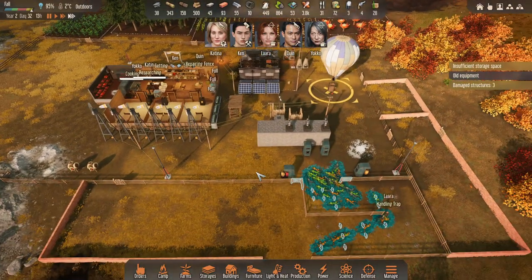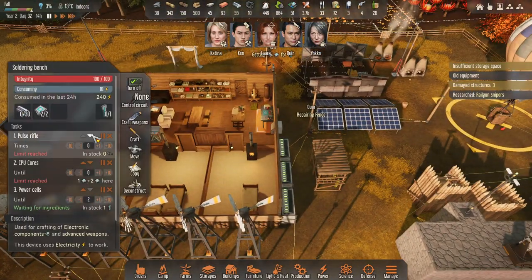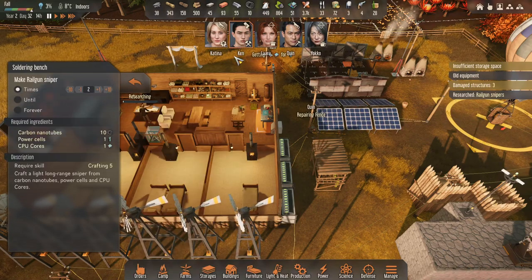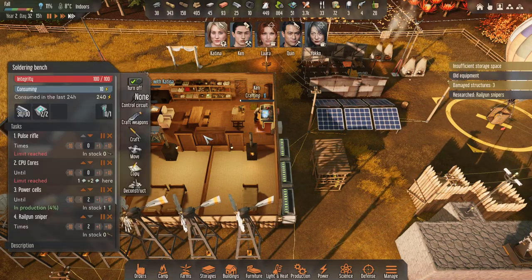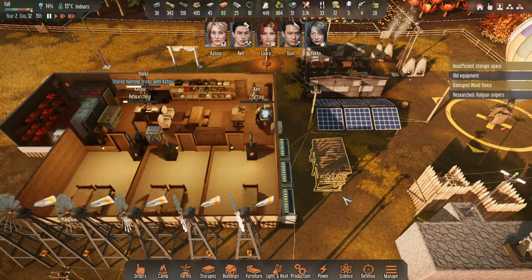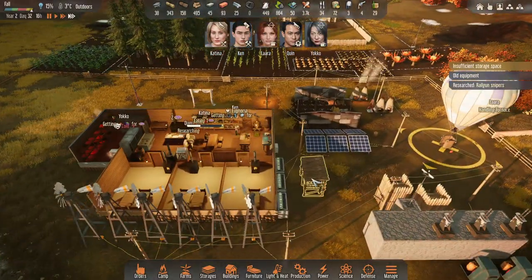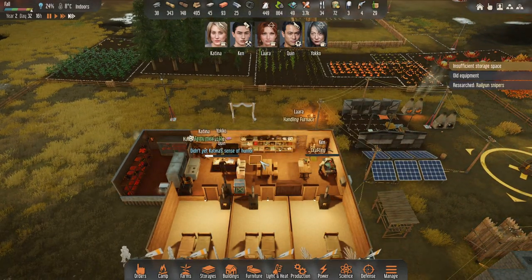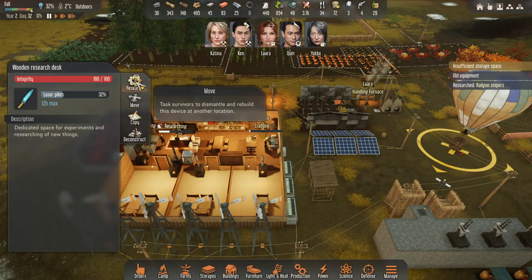Things are going okay. I haven't been playing this playthrough super serious. But let's craft the Railgun. Hopefully I can get two done. Ken's going to start that. He's building power cells. Get that Railgun going. Yoku is idling because I have her mainly doing cooking. Got some fuel there. What's Quinn researching? Laser pikes. That'll be great.